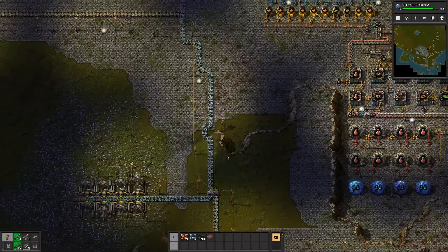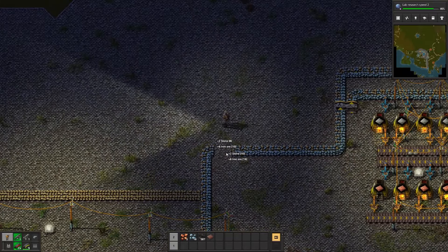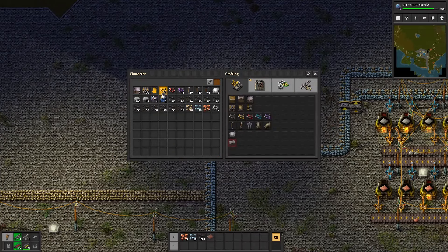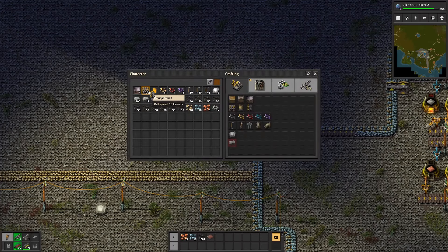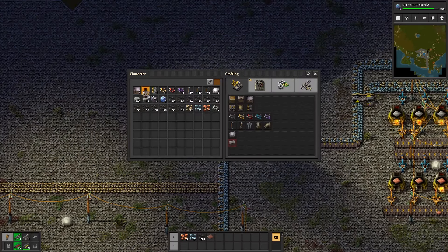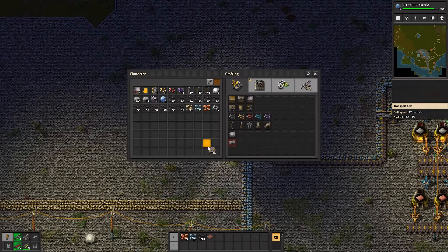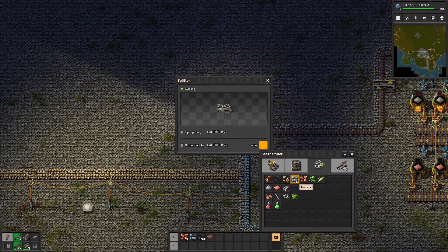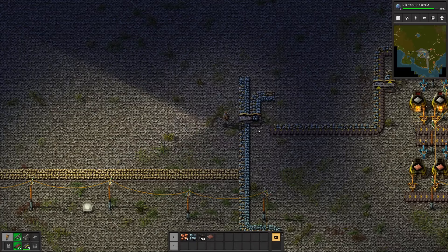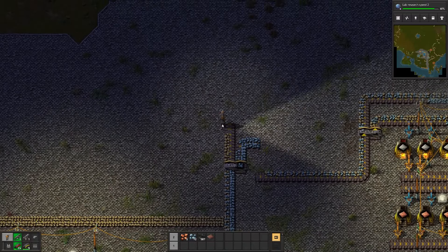I think it's okay if they're all connected up until about right here or so. This is where I think we should cut it off, and I have another splitter already. We're gonna rebuild it anyways, and it's gonna connect right there. We're gonna have our iron going off this side and then stone is gonna be going off the left side. We need to filter that in the splitter — iron is gonna go on the right side. So now that should all be iron and this will all be stone coming through.